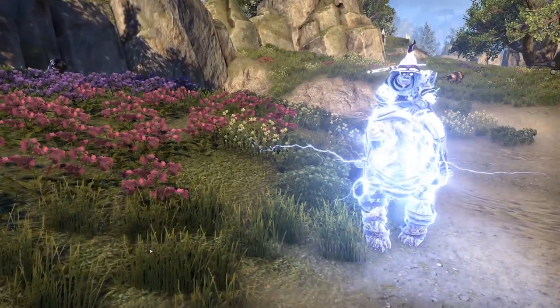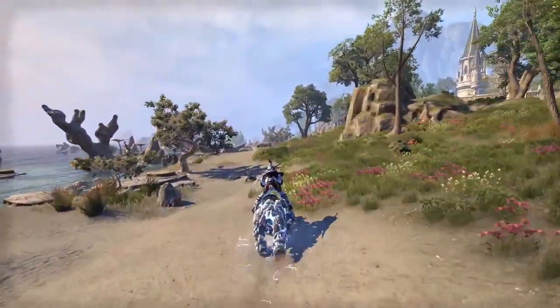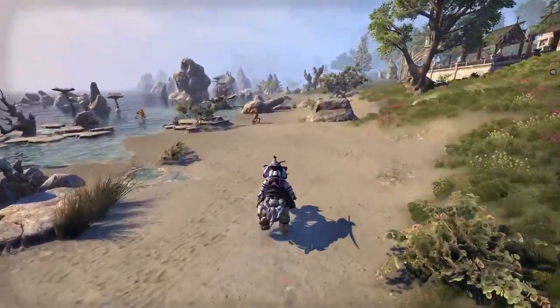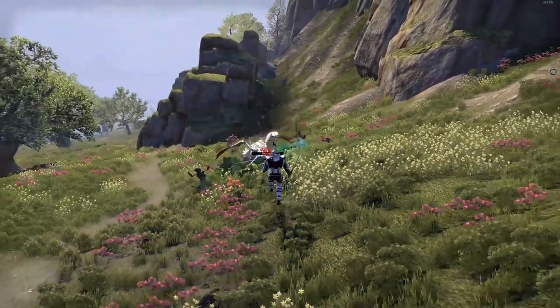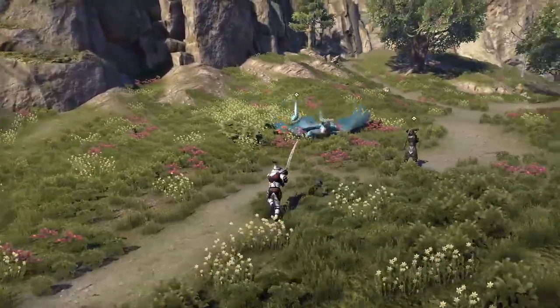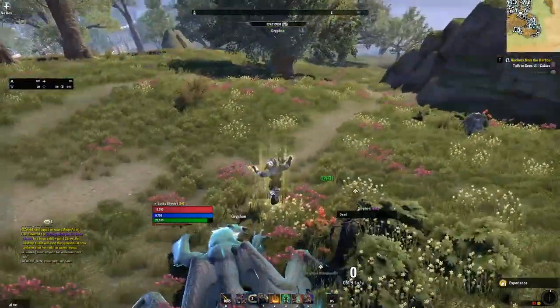First up, the Necromancer. The Necromancer is the newest class in the game, just added in the Elsewhere expansion last year. As you would expect, this class is built around using the dead to get things done. The Necromancer has arguably the strongest ultimate in the game — the Colossus. Not only does the Colossus do a tremendous amount of AOE damage, but it also causes enemies hit by it to take 30% more damage from everyone in the group for 8 seconds, making it essential in raid groups.